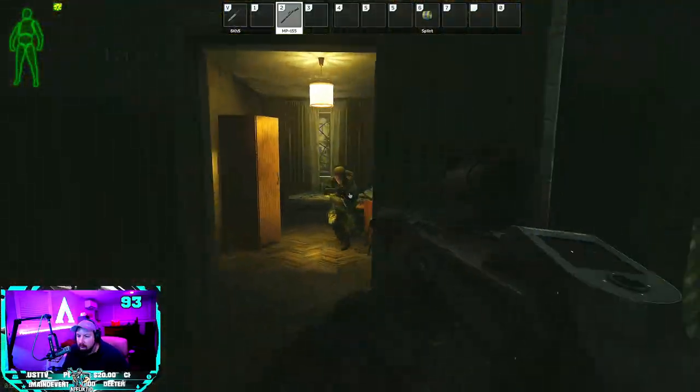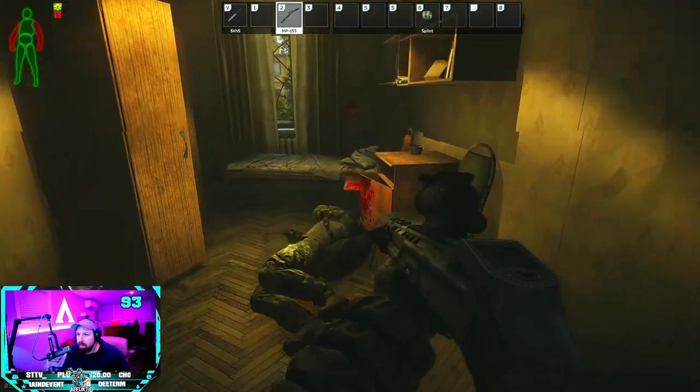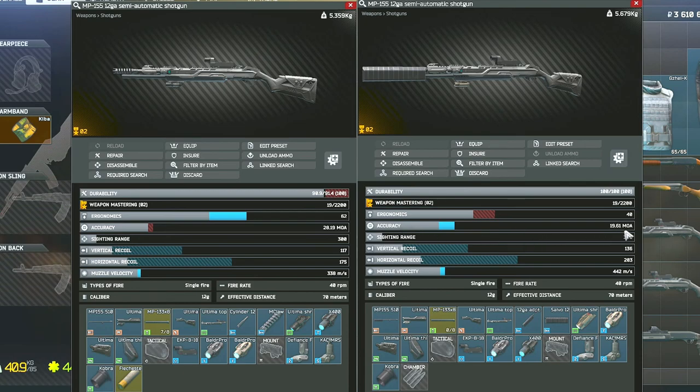You can mod these shotguns however you want for this task. If you saw my Silent Caliber video, I mod the shotguns pretty much the same way here as I did for that task that required a suppressor. Here you can see the MP155 side by side — one version with a suppressor and one loud version with the MClaw attachment — just to show the difference in stats based on one attachment change.